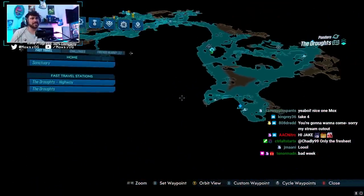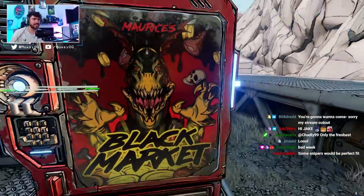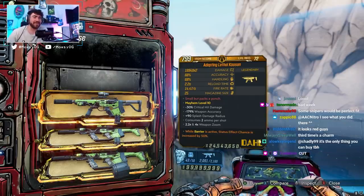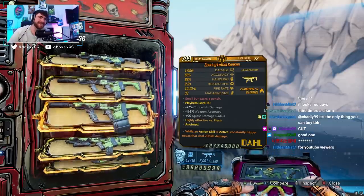On the map it's in the very end of this little bitty corner in The Droughts. And this week we got — dude, they really put the Ko'sinn in the vending machine!